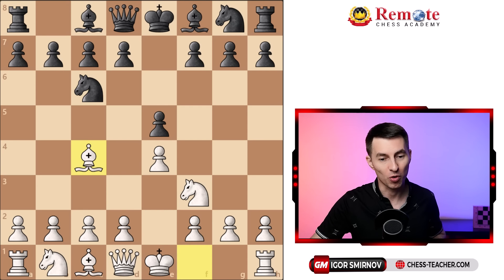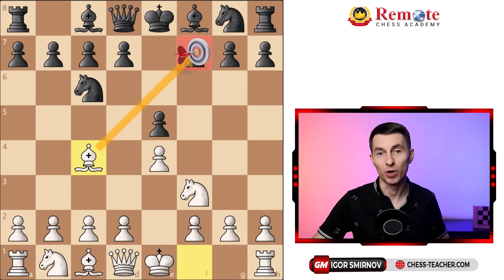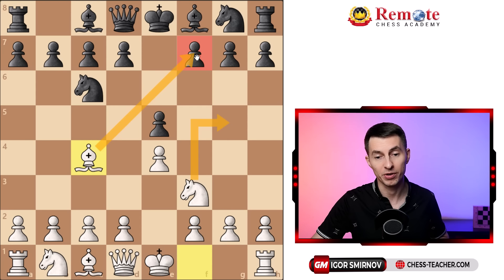White goes bishop c4, marking the beginning of the Italian game. Why did white play this move? They want to bring their bishop out, plus to target black's most vulnerable pawn on f7. In some variations it becomes a problem for black, especially if white jumps with their knight forward, adding one more attack to this pawn. Therefore the threat can become real quite soon.